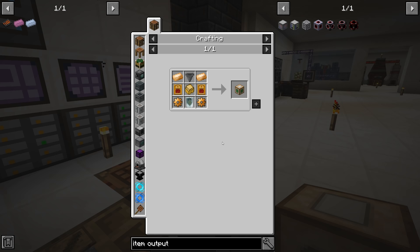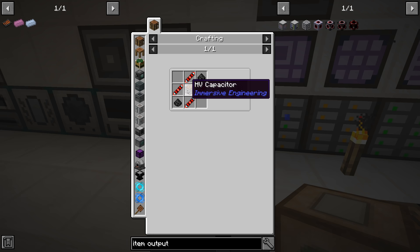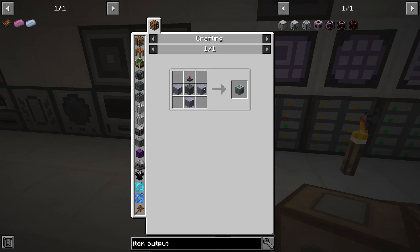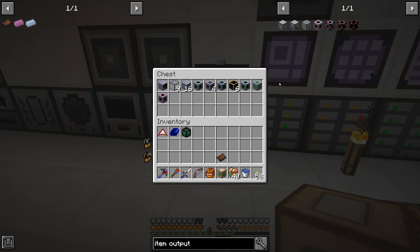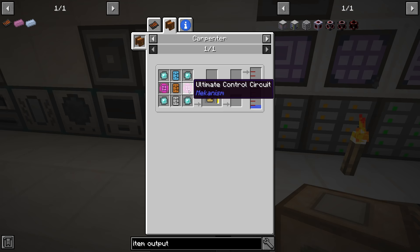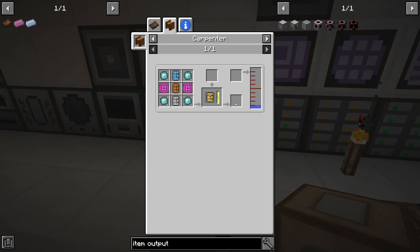The machine circuitry was what was a real pain — it requires an intricate circuit board, and then two ultimate control circuits which at this point we can only make on the empowerer, using atomic alloys and a basic control circuit. We have those in auto-craft, but having to make that manually and then place everything in the carpenter — in the future we'll probably need an array of carpenters or an advanced carpenter where we can just pipe items in.